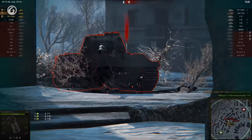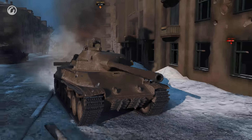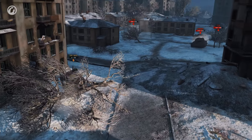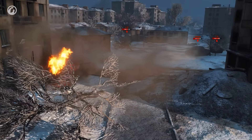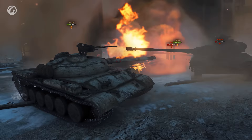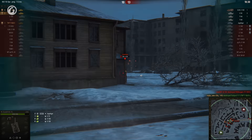An E-75 doesn't do much better, but it does cause a bit of damage before blowing up. Glamdring's TVP has practically no armour — it's been losing hit points all game, and this is where they run out. The remaining platoon mates battle on, as Mike destroys a rival TVP and Slaughter avenges their fallen comrade.